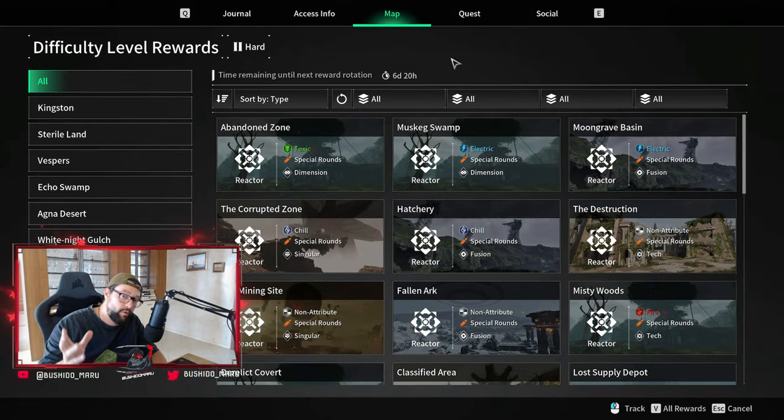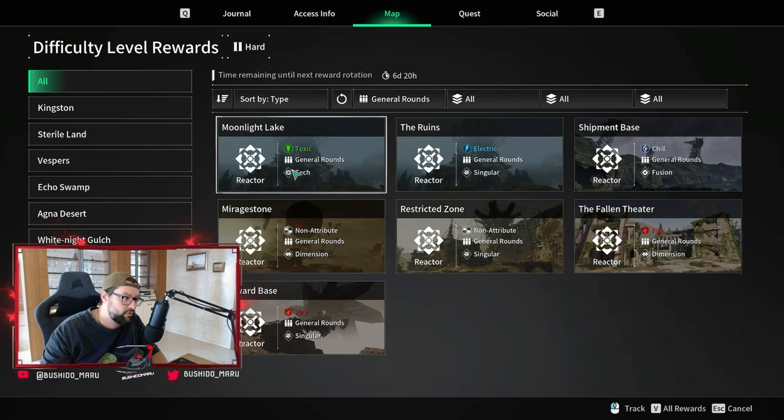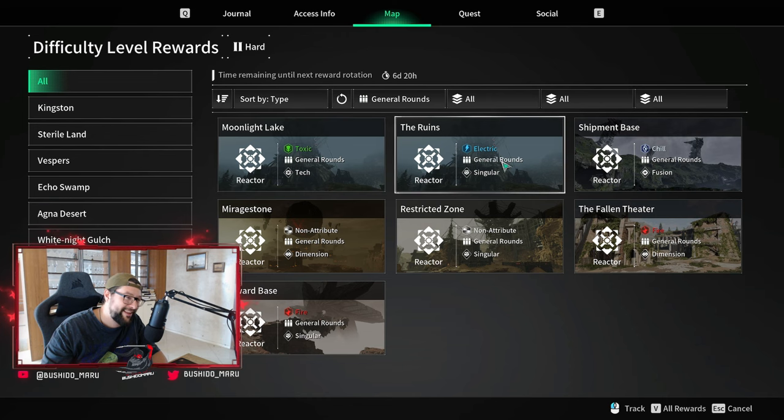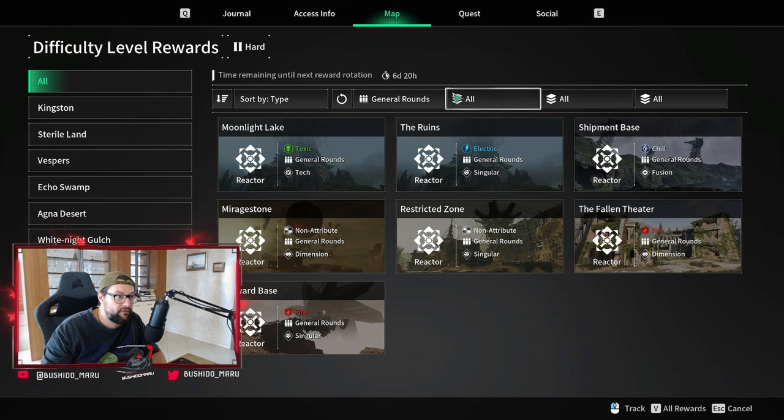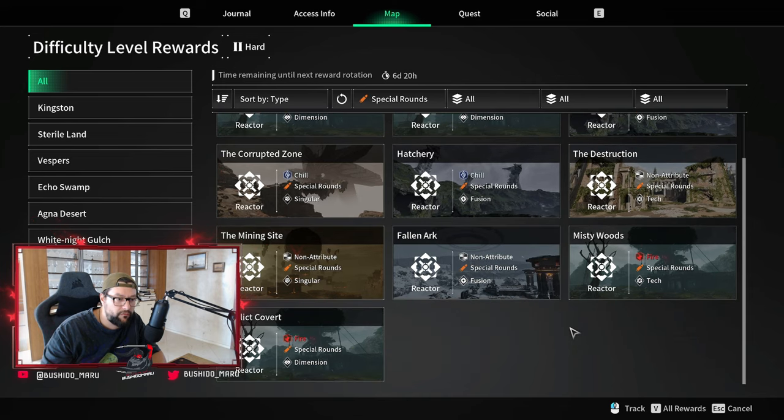I wanted to quickly highlight this week's reactor rotation — there are some best-in-slot reactors for a few descendants. For example, if you're looking for general rounds reactors, it would be tech-based, so Freyna could grind for a better reactor. Electric Singular is also available if you're still grinding for that perfect yellow roll reactor for your Bunny — this is where you need to go. If you're looking for non-attribute dimensional ones for general rounds, Mirage Stone is the place to go. For special rounds, fire with special rounds would be Misty Woods for Lepic.